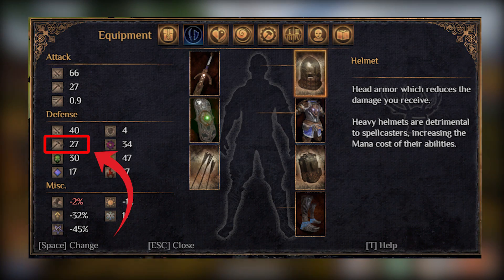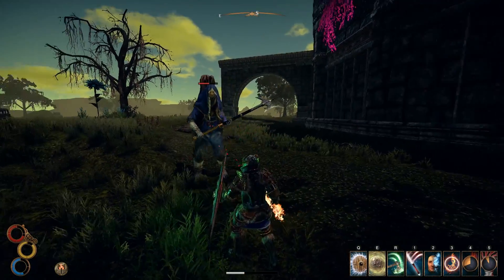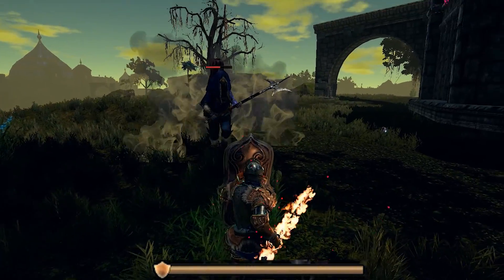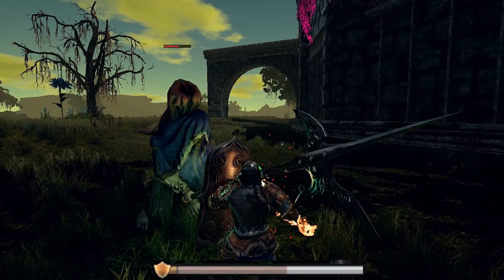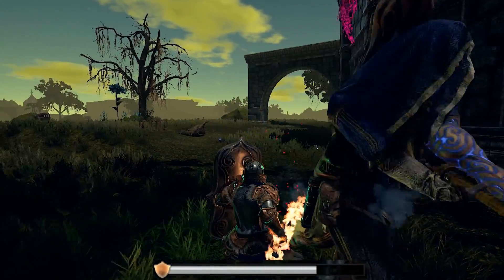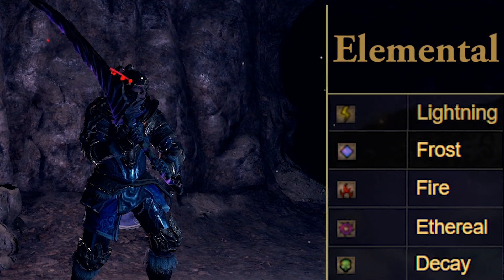The next stat in the defensive section is impact resistance, which we already covered. Your stability bar is located on the HUD, and you can also see the enemy's bar below their health. When you or your enemy starts blocking, the bar turns yellow, meaning you have more stability from blocking — especially if you're using a shield. The stability bonus from a shield is only added while you're holding the block, indicated by the yellow bar with a shield icon.